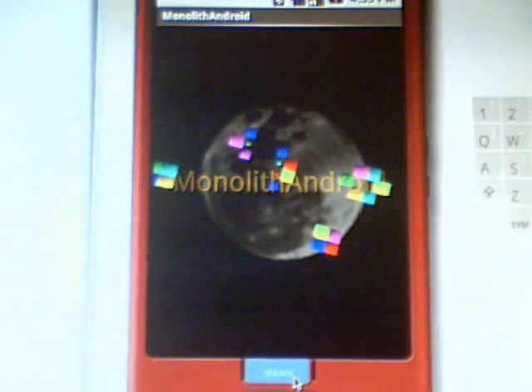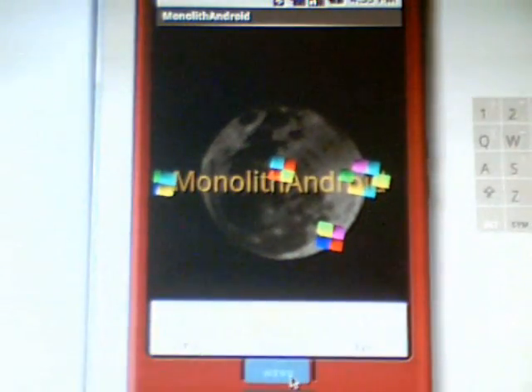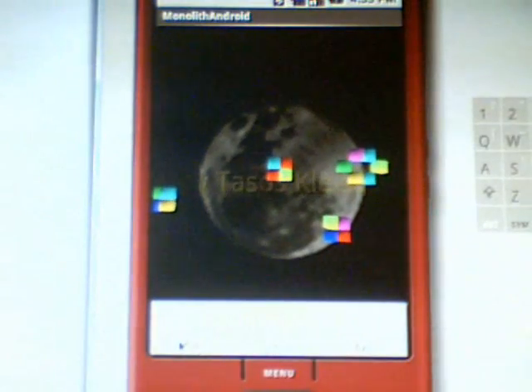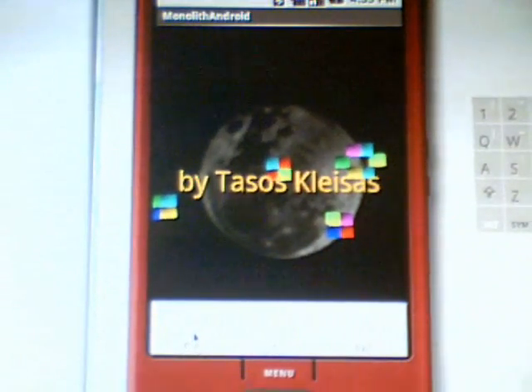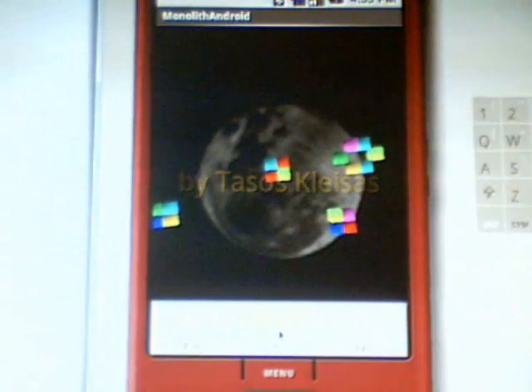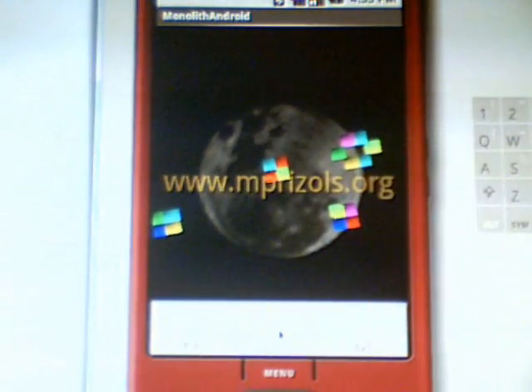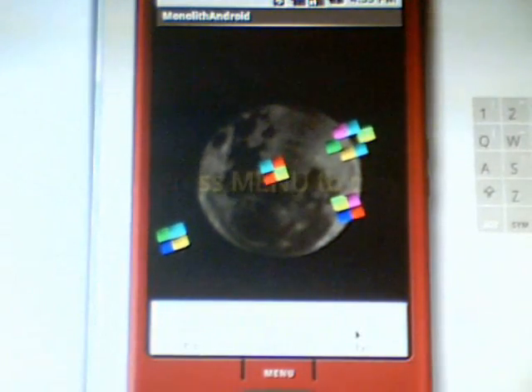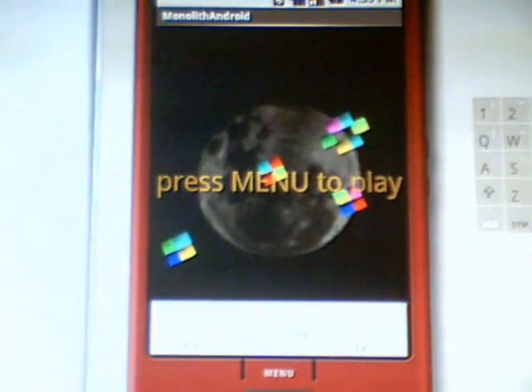If you press Menu, you can see that the menu pops up and you have three options: Play if you want to start playing, Options where you can set various options for the game, and Exit — the menu entry that exits the game.